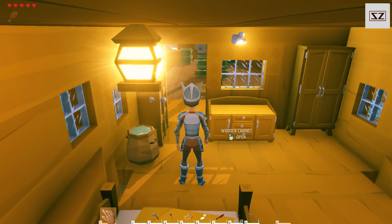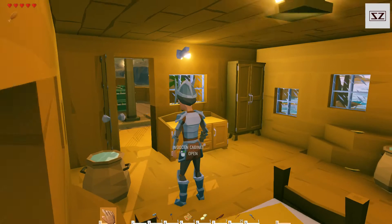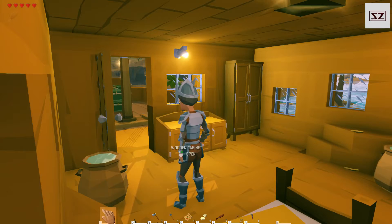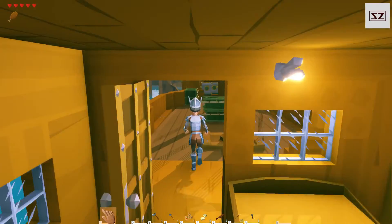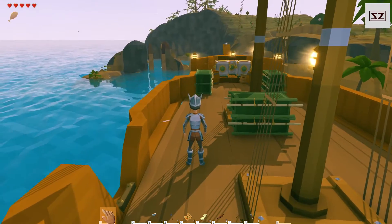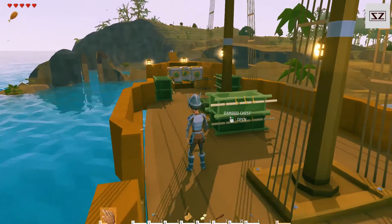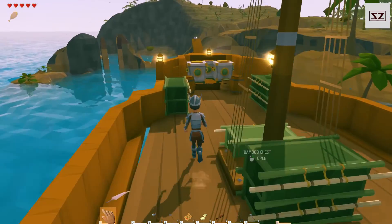G'day guys and welcome back to Wildlands, this is strengthsebra166. We just came back, dropped off all our stuff, and now we're about to get back at it. It's a new day. Hopefully we don't get a thunderstorm in this one. I'm not going to sail the ship around the corner to the other island - I'm just going to run over there.